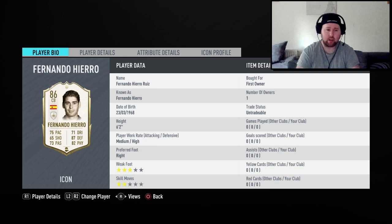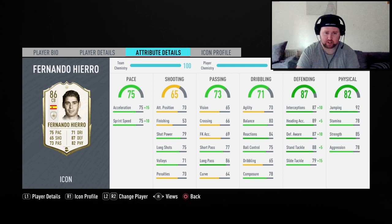He's really tall at 6'2" so he's going to be winning headers at the back. Looking at his in-game stats on 10 chemistry with the shadow on him, his acceleration and sprint speed both go to 90 — super quick at the back. The shadow also improves his defending: interceptions up to 97, heading accuracy up to 94, defensive awareness 97, standing tackle 93, and sliding tackle 84.